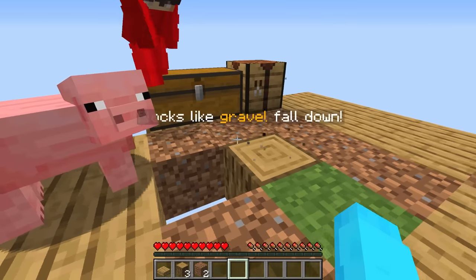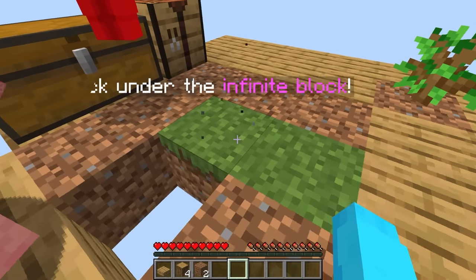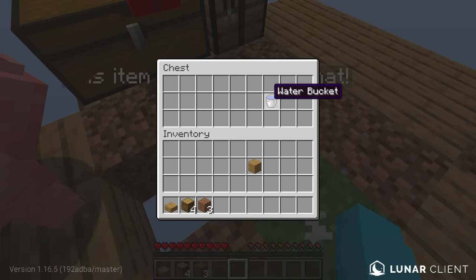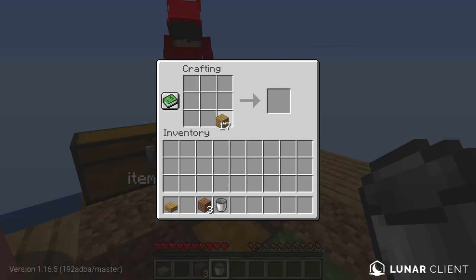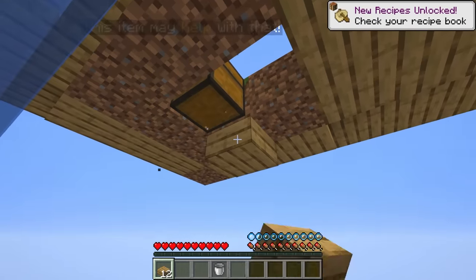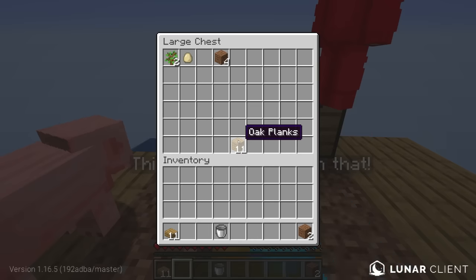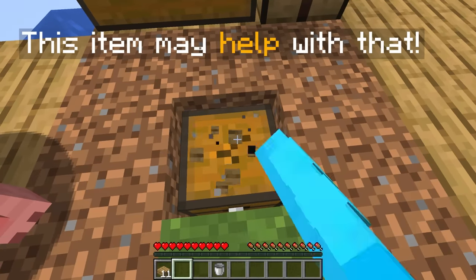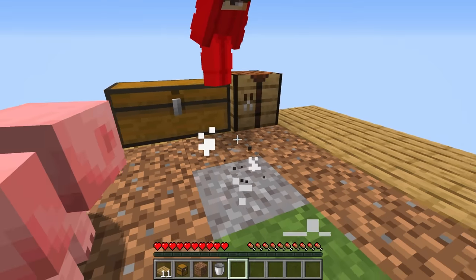So how do we stop that from happening? We need to place blocks underneath the gravel, but there's no way we can get underneath this. Look in the chest — a water bucket! Let me place this all the way over here, make some more slabs, and then place it underneath. That's so smart — and then cover up this hole so our pig doesn't die. Now whenever gravel spawns it won't fall all the way down.